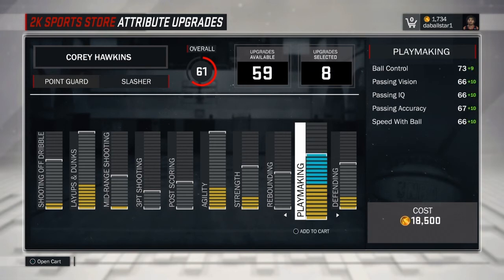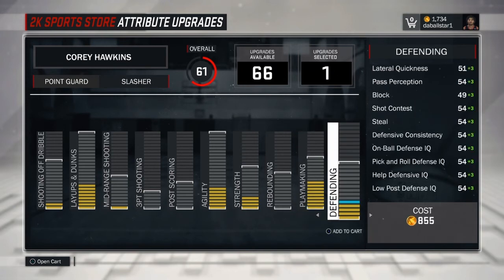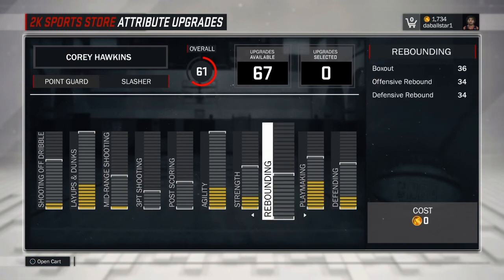For playmaking, I'm going to max that out. For defending, I'm going to probably almost max this out — maybe leave a couple bars off depending on what my remaining upgrade attributes look like. Whenever I get this guy right, which might take a while because I play with my lockdown defender all the time and most of the time I'm playing walk-on Pro-Am with my lockdown, whenever I get this guy right I'll show you guys some gameplay.